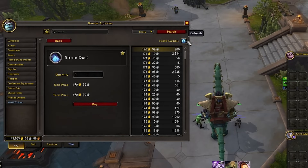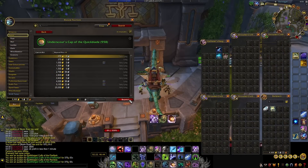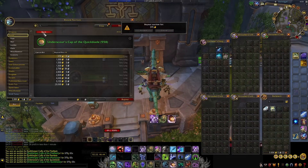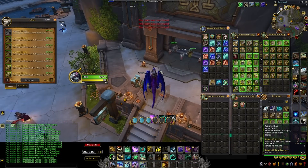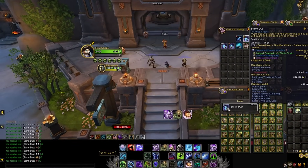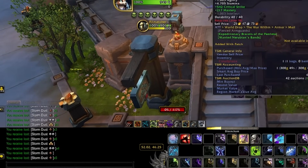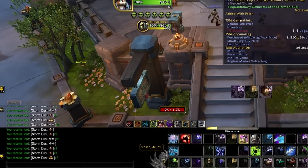Let's say storm dust is 175 gold — that means your spending limit for green BOEs will be 350 gold, which is 100% of the cost of storm dust. But ideally, the cheaper you can get the greens and the more expensive the storm dust, the more profit you make. As you disenchant green BOEs, you'll also get rank 2 and rank 3 storm dust. Rank 1 and rank 2 sell for about the same amount, with rank 2 slightly more, but rank 3 storm dust sells for almost double rank 2, so it's really good.